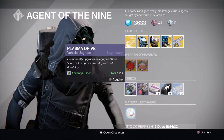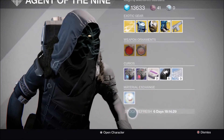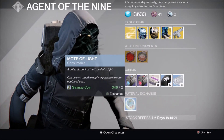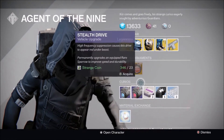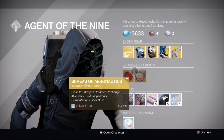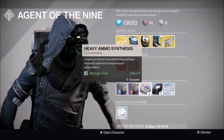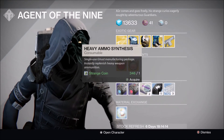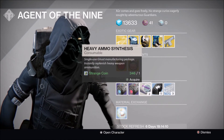Xur's consumables this week include the Plasma Drive, Stealth Drive, heavy ammo, Three of Coins, Glass Needles, as well as the exchange of two strange coins for a mote of light. For this week I'm picking up those Warlock boots. I can't buy ornaments, and I'm probably going to be buying Three of Coins and a lot of heavy ammo.